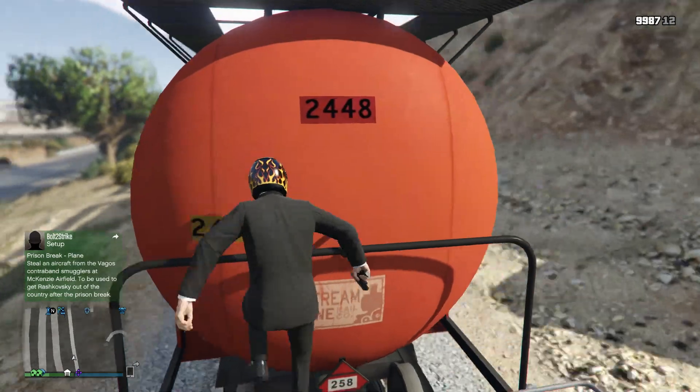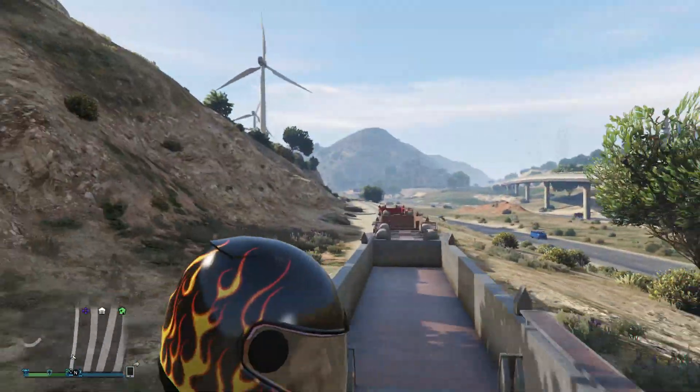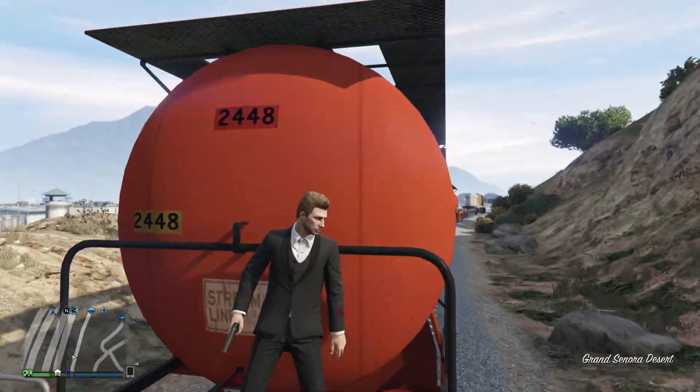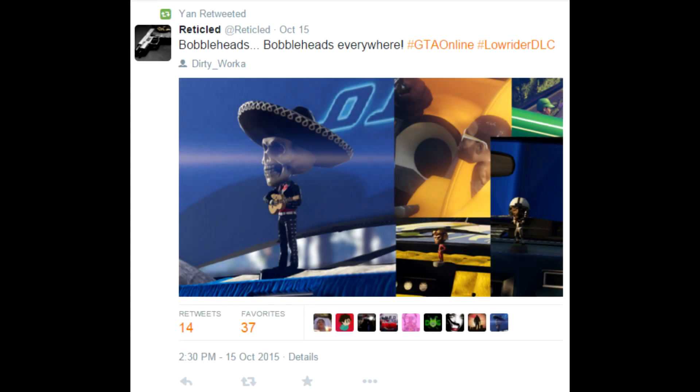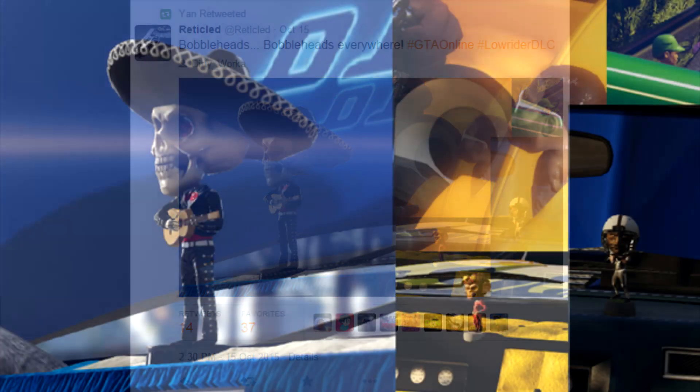Getting into the main portion of the video: we're going to start with bubble heads. As many of you may know, bubble heads are going to be a customization for the interior of vehicles in GTA 5. I've put this out in several videos before, but what I didn't know is how many bubble heads have been spotted so far — it's actually quite a few. There are five in total that we know of so far, which I'm going to show you guys on screen.